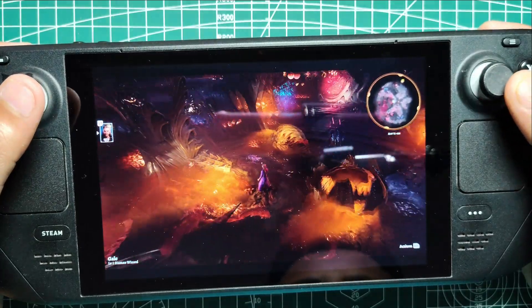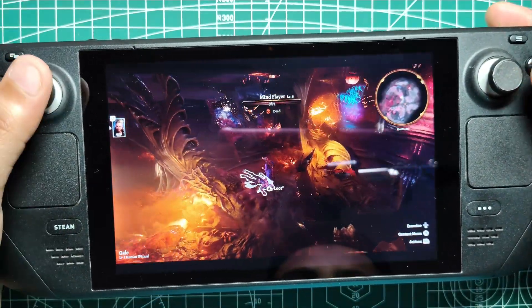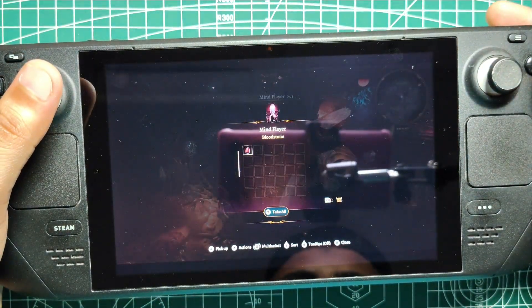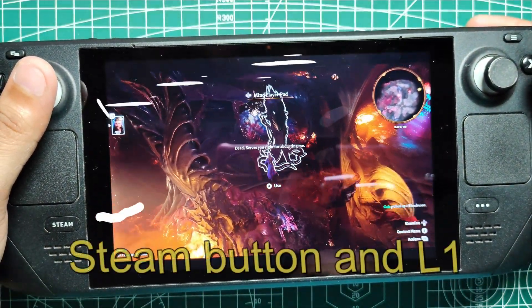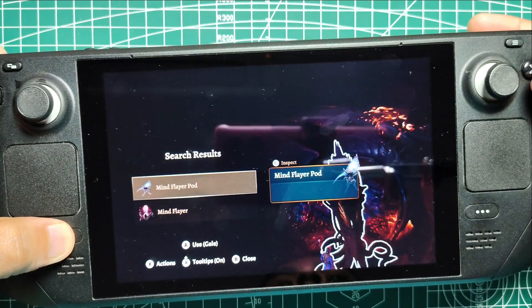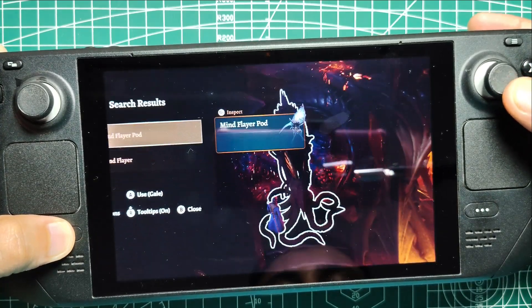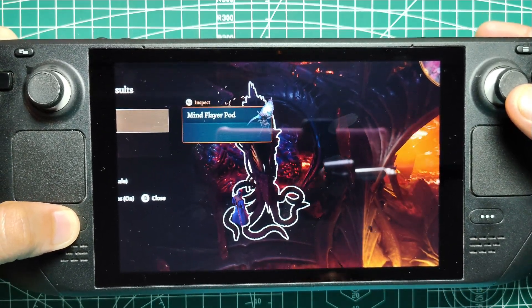For those moments when the text is just too small to read comfortably, there's a built-in magnifier tool. This is especially useful for older games or complex RPGs where the dialogue and menus might be a bit tiny. By pressing the Steam button and L1, you can activate the magnifier and zoom in on any part of the screen. It's a simple yet powerful tool that can make a big difference in your gaming experience.